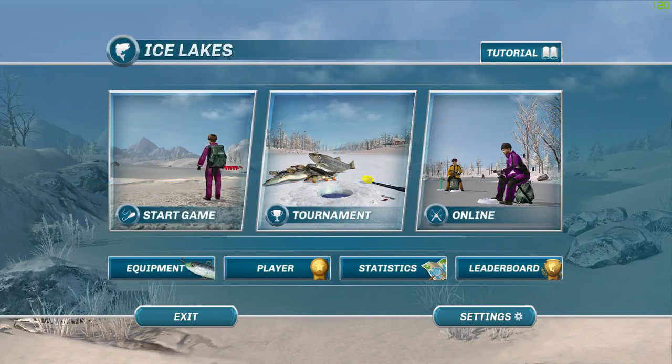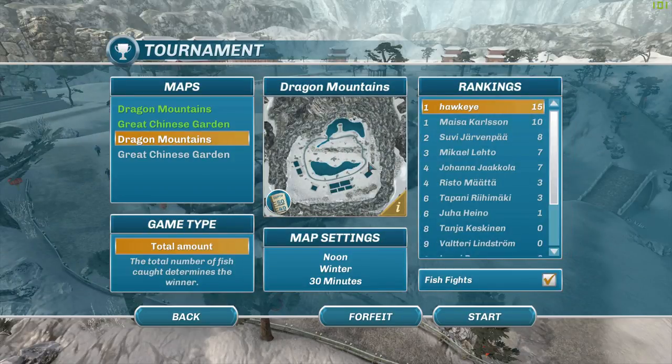Hey guys, this is Hawkeye and I'm back with another episode of Ice Lakes. Unfortunately tonight I wasn't able to get on with what I was going to do, which was Russian Fishing, and that's mainly because I have no internet. But here I could still do Ice Lakes — keep in mind, if you don't have internet you can still play Ice Lakes. We're going to go back to the Chinese tournament and head to the Dragon Mountains.